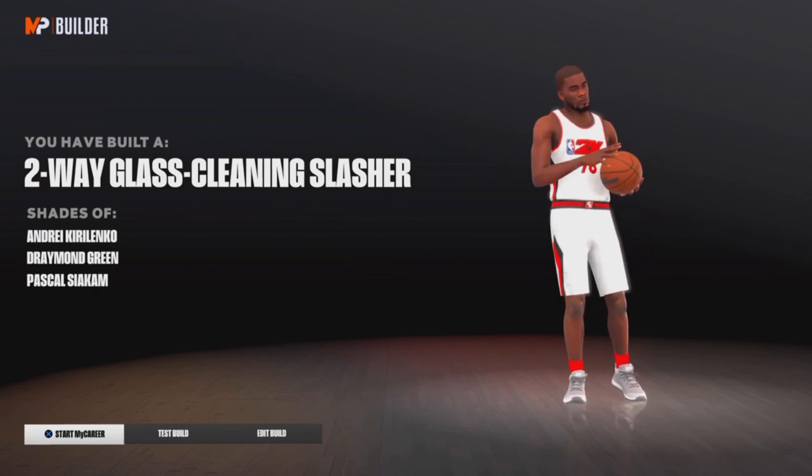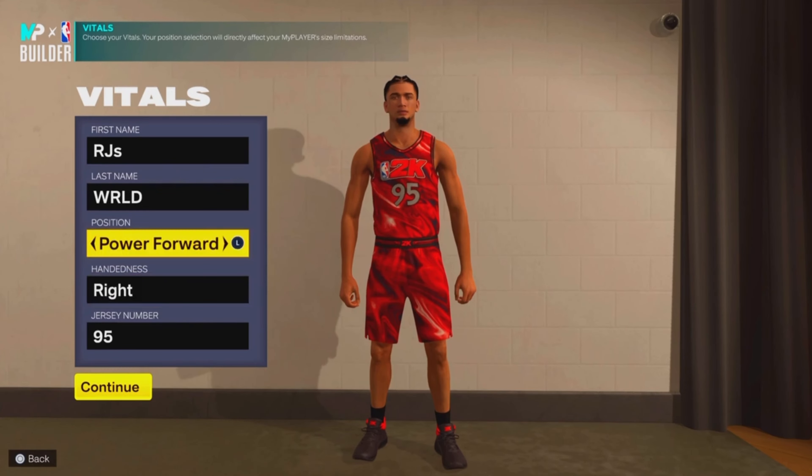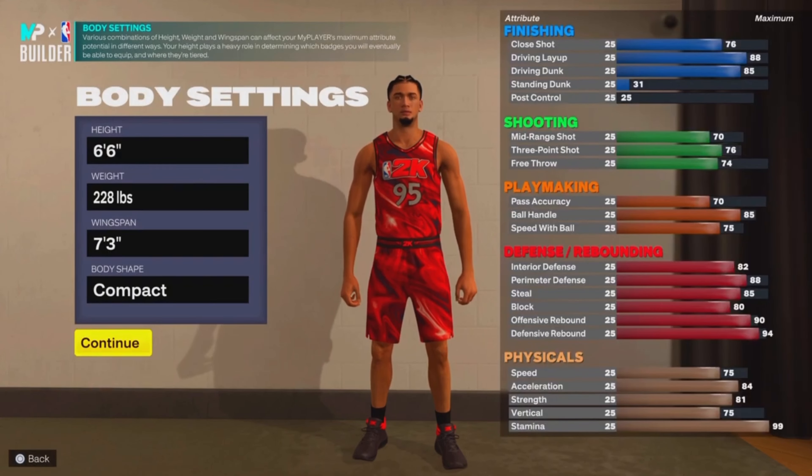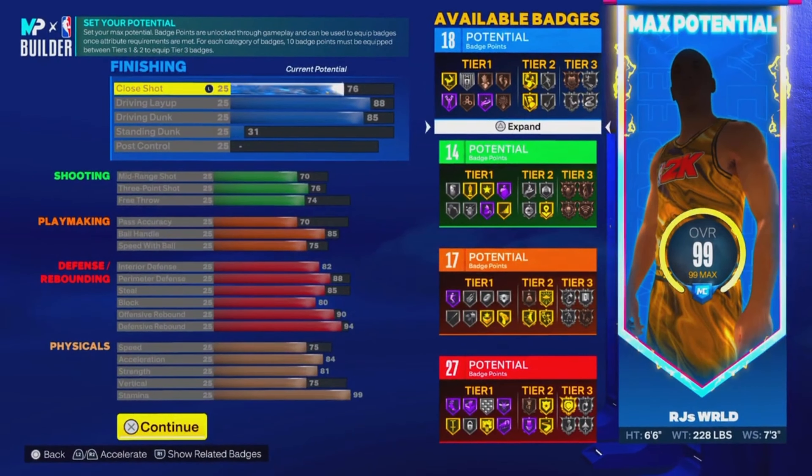Now I'm going to show you the next gen version of this build on NBA 2K23 next gen. Same thing — power forward, six foot six, 228, max wingspan. The badge counts are a little different: you get 18 finishing, 14 shooting, 17 playmaking, and 27 defensive. Still overpowered, still a pretty good demi-god build.